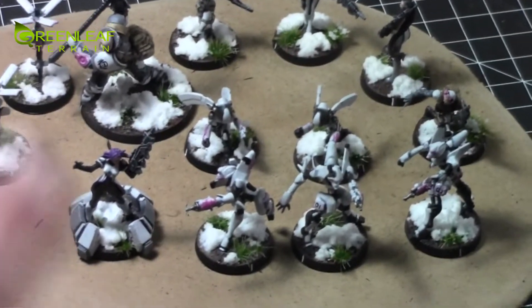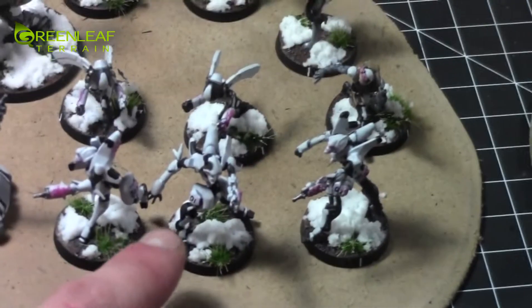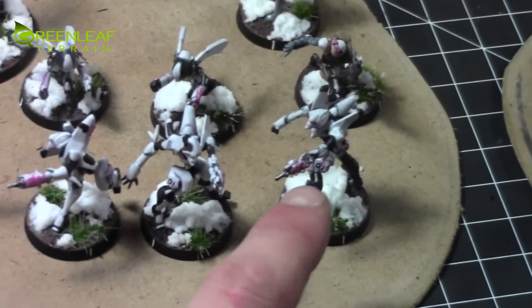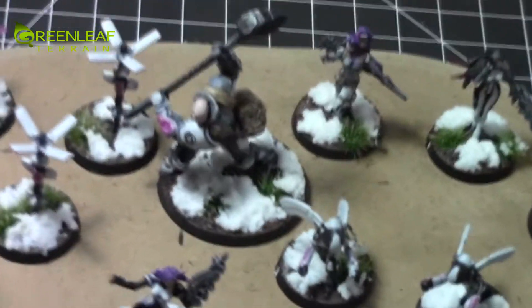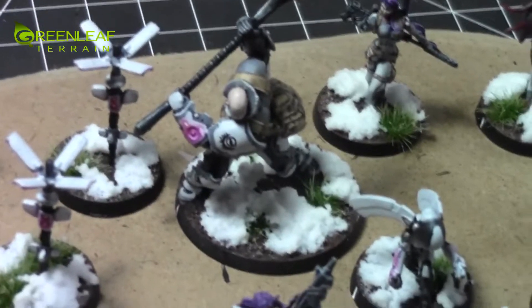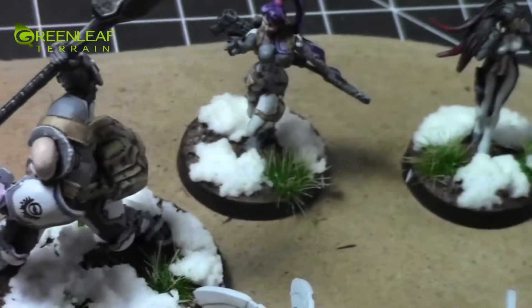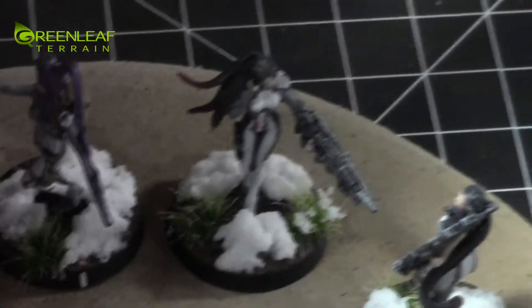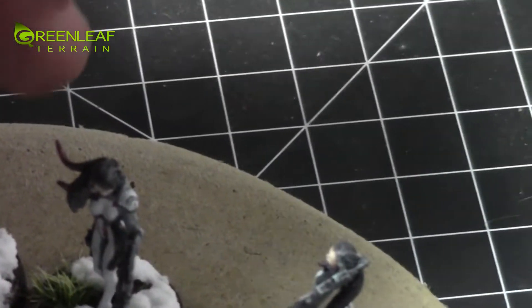The snow effects will be still drying. There's just some freehand on these Daikini. You can see there's a 01 on him, 03, 02 on that guy, obviously. There's a little bit of freehand on his shoulder there, and I think there's some freehand on a couple people's shoulders — there's that one, and there's that one.